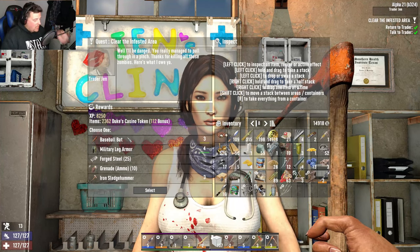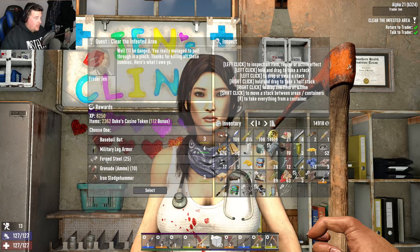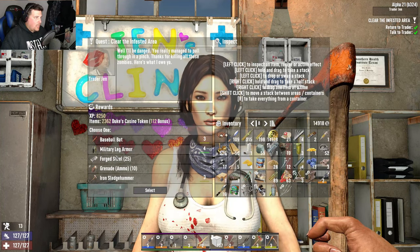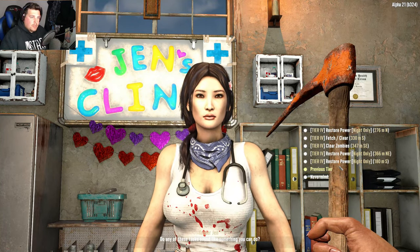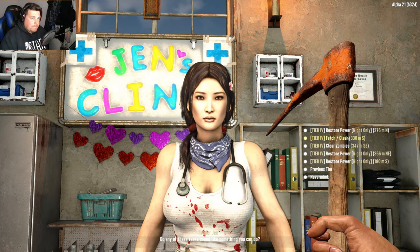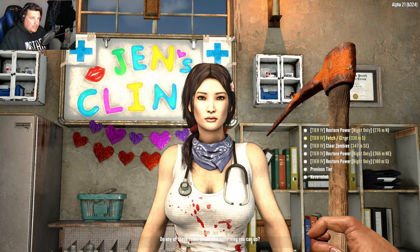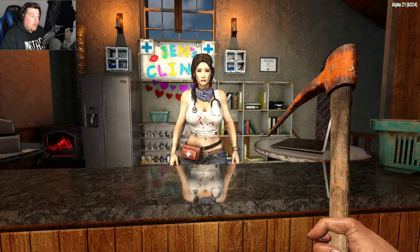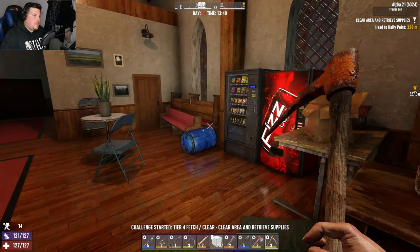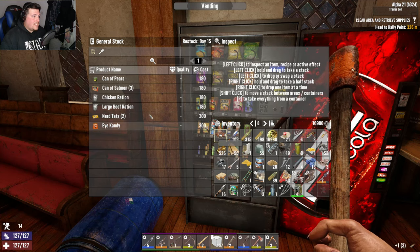A baseball bat — very tempting but we're not rocking baseball bats in this playthrough. Forge steel, that's a good amount. Grenades — kind of a waste for my horde base. I'm going to go with the military armor. Do you have any jobs? We're on tier fours now — restore powers, fetching clears. I'll go for the fetching clear. I have 16 grand — wow, okay.